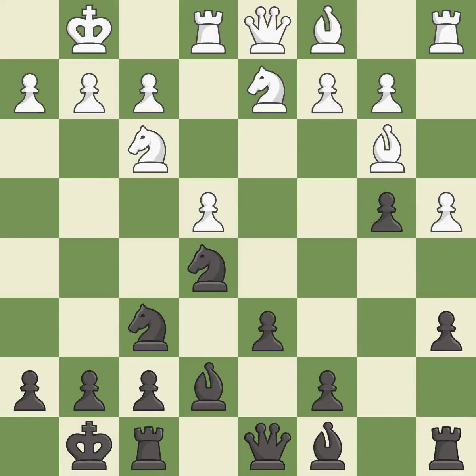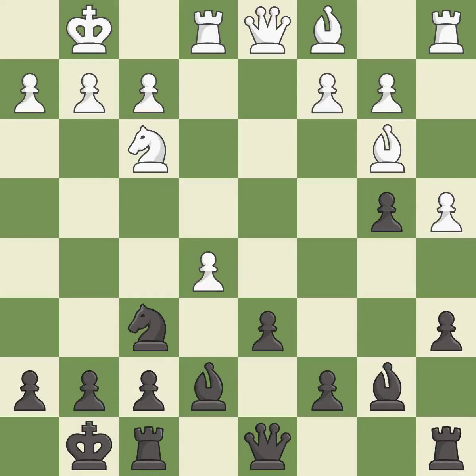This develops a knight off its starting square, getting it into the action. This maintains the balance in material with a good trade. This activates a bishop by developing it off of its starting square — it is best. This moves the pawn to safety. This move puts the knight on a safer square. This threatens to win a pawn. This removes a pawn that was threatening to win material — it is best.